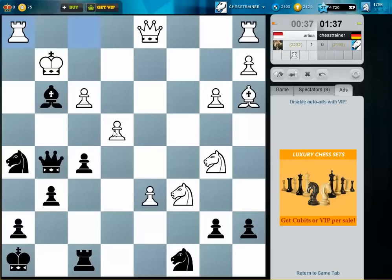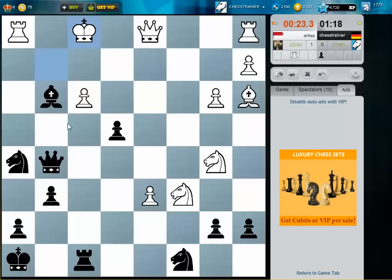I can maybe even play here and take on e4 to open up the f file. The good thing is bishop e2 — I can play bishop e5 check. Otherwise it would be very annoying for me.